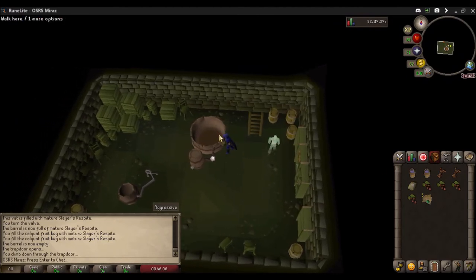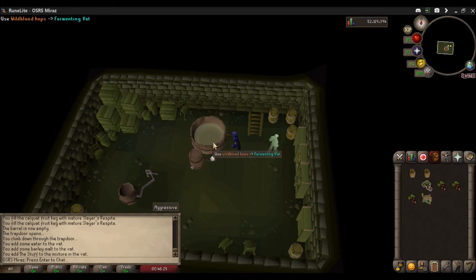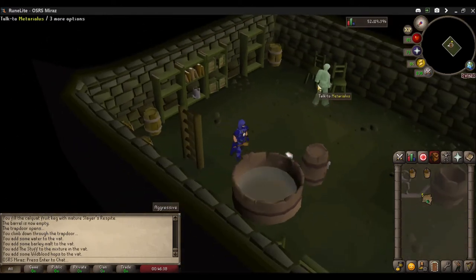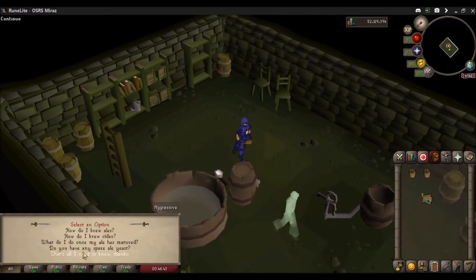You're going to need a ghostspeak amulet to talk to this NPC. Now, with every drink, it's going to require two buckets of water, two barley malts, and then the 'stuff' is optional — this increases the opportunity of getting a matured variant by 50%. I'm creating Slayer's Respite, so I'm going to add four wildblood hops to it. Then finally, the pièce de résistance is going to be some yeast, and I forgot my pot.